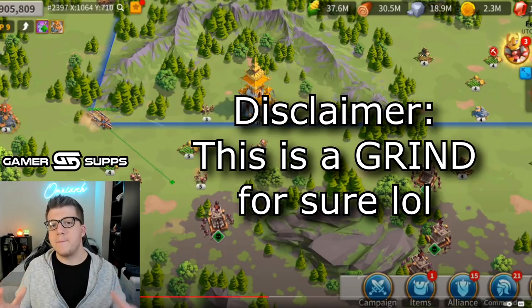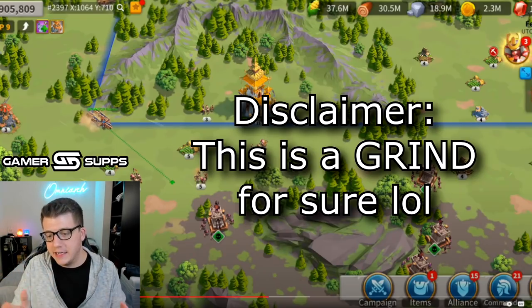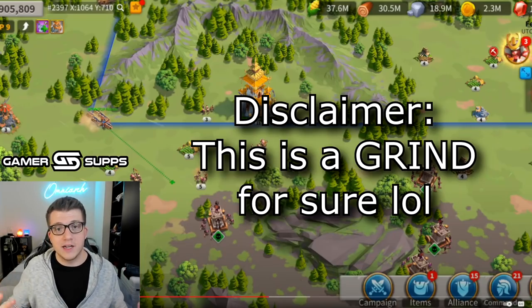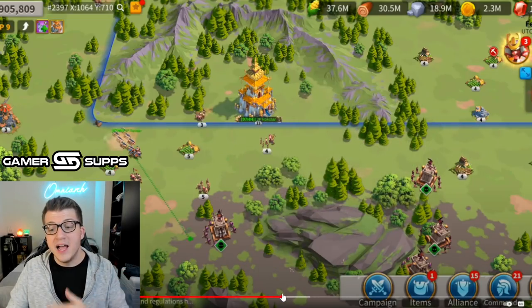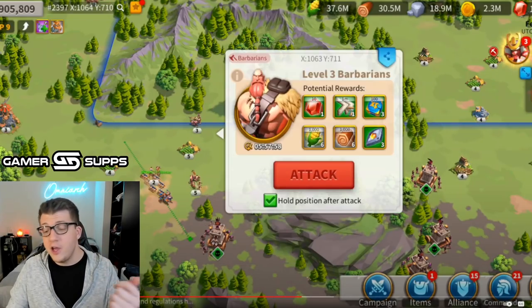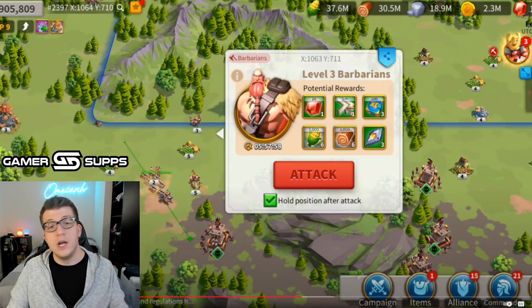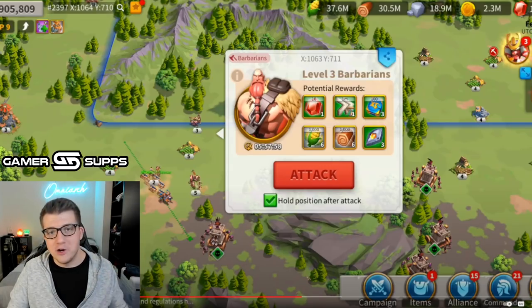The best part about this is that because they're using tier one siege, he's not actually killing the guardian — he just walks away after killing the barbarians and goes back to his city. That means he's able to do this over and over again. As long as that guardian never dies, he can hit it with the AOE, kill the barbarians next to it, go back to the city, summon more barbarians, and repeat.